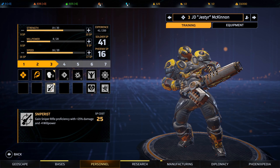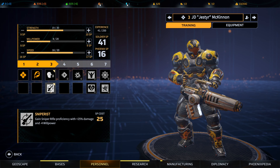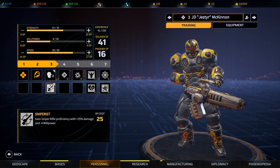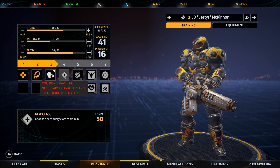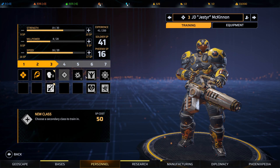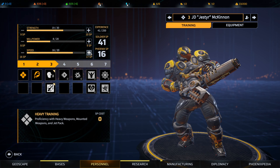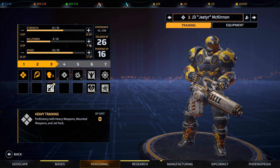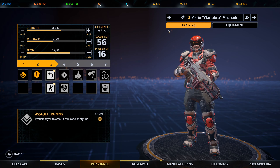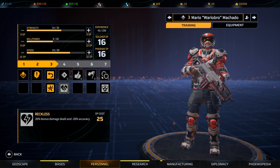Not doing a great deal, but we did get some experience out of that. Sniper rifle proficiency with plus 25% damage and minus 4 willpower — minus 4 willpower is huge. We could offset it of course, and we'd want to cross-class into sniper at that point. I think I prefer cross-classing from sniper into heavy. For now we're going to do War Cry, two more speed, and leave it at that. Next up Mario — you get Return Fire and Close Quarters Specialist. We're going to give you the shotgun.